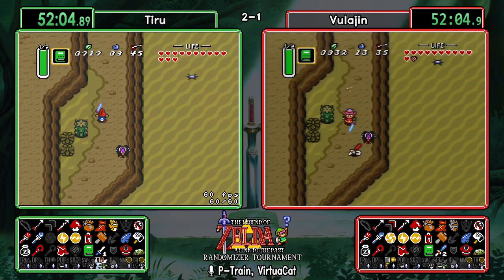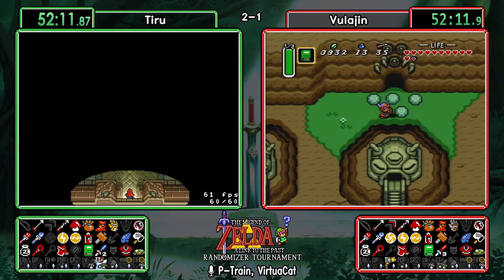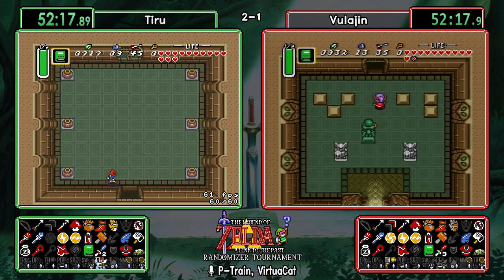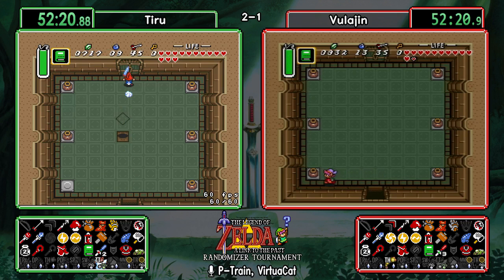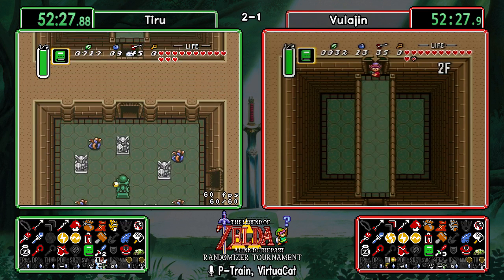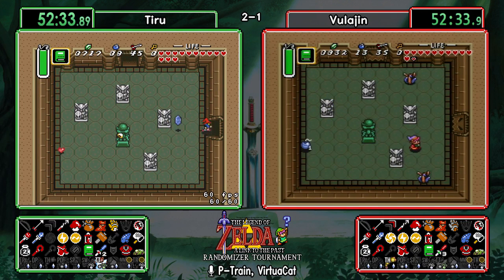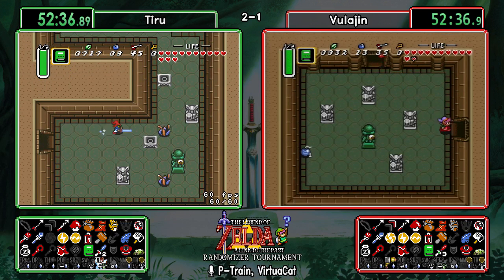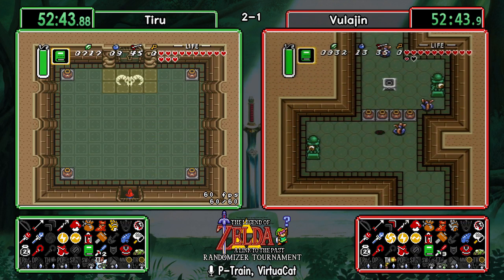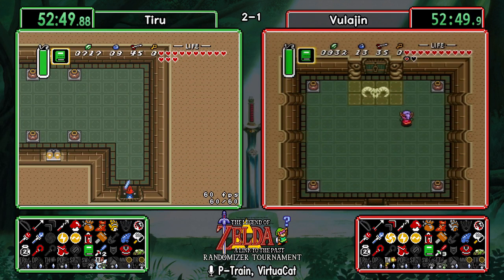Tiru picking up his master sword and Bulogen picking up his tempered sword — that'll be an advantage for this dungeon. They'll probably use fire rod for Lanmola. If Tiru doesn't go all the way up to Tower of Hera right now, that tempered sword is going to save Vula a lot of time. Tiru has the Titan's Mitts though, so Death Mountain is a much more valuable play — he's got Hookshot Cave, Super Bunny Cave, and could even feasibly do Turtle Rock.